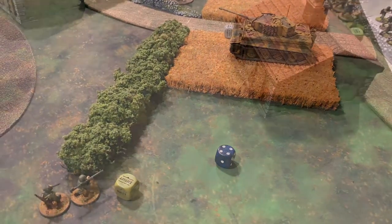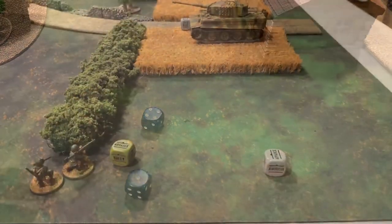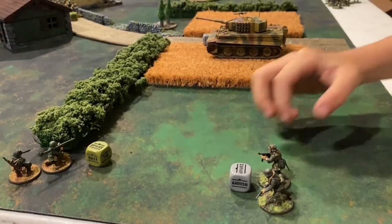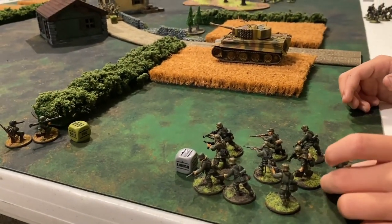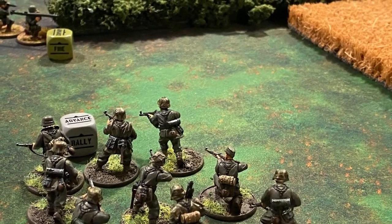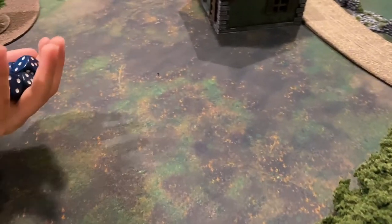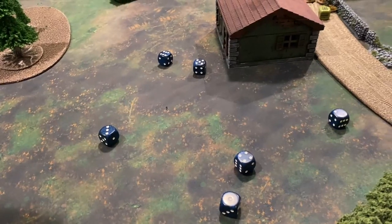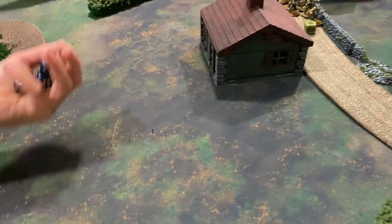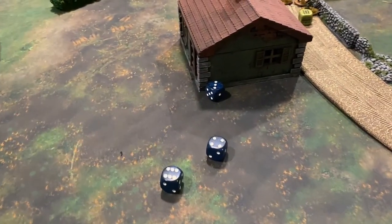The Germans get an order die and bring in another Grenadier squad from reserves needing a nine or less — they get it. The squad comes in from their own table edge and takes aim at the bazooka team. Assault rifles get two shots each and there are three, so six total shots, hitting on fours due to the small team modifier. They don't suffer the minus one to move due to the assault special rule. Three connect and with fours needed to wound — both bazooka team members are killed.